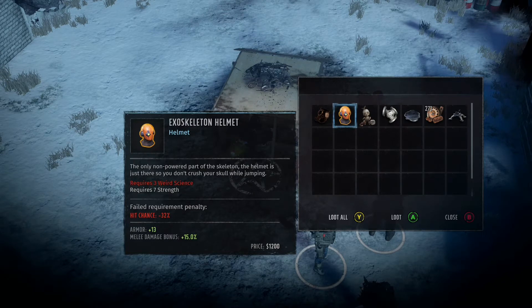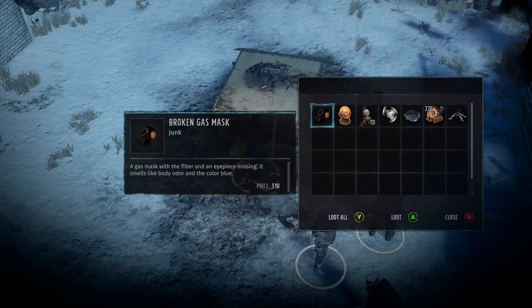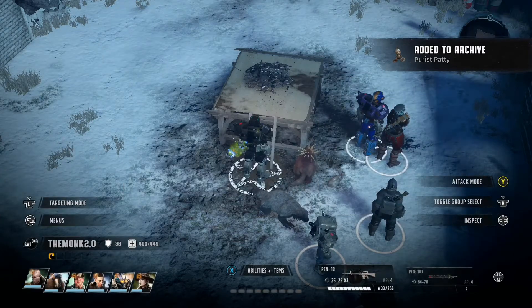The helmet requires seven Strength and three in Weird Science to wear. On its own it's actually a huge buff and something worth getting — it's pretty good. You get some other things too, along with another one of those creepy dolls. The exoskeleton legs can be found in the Paint Mines.